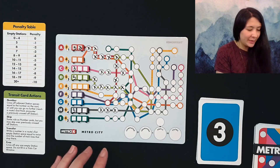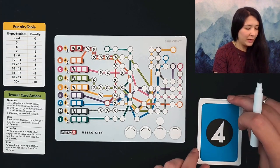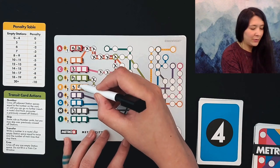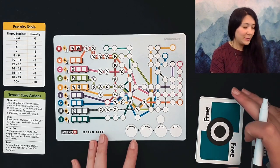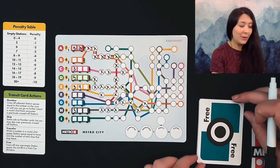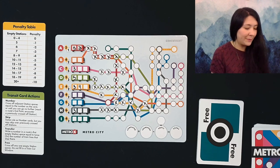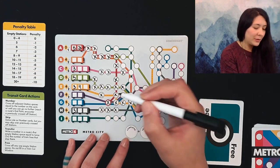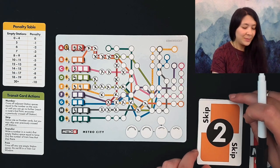We have another three, so let's start our yellow line — one, two, three. Our next card is a four, and continuing on yellow — one, two, three, four. Our next card is a free space special transit card, which lets us fill out any one space without writing a number in a metro car. We'll fill out that last red station. We've completed the red line, so I'm going to circle the yellow diamond to show we'll get two points for completing that one at the end of the game.